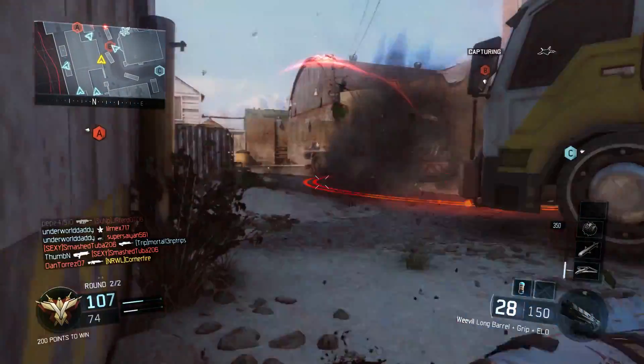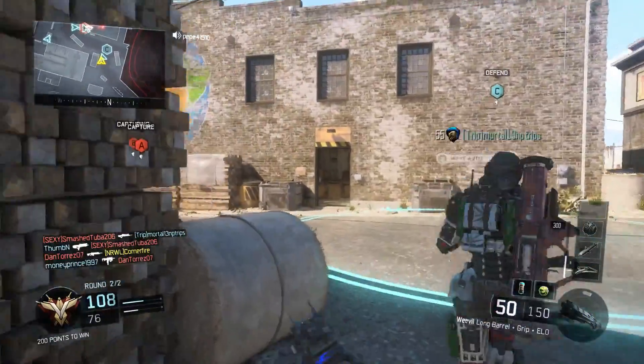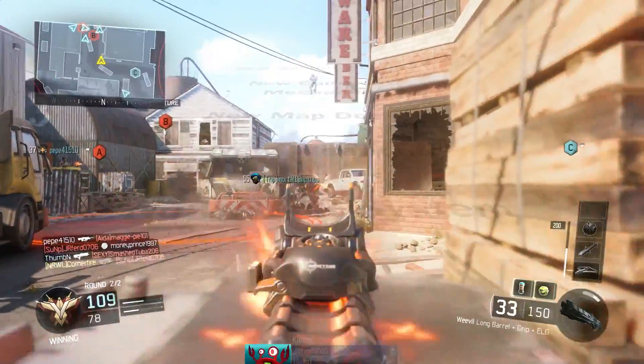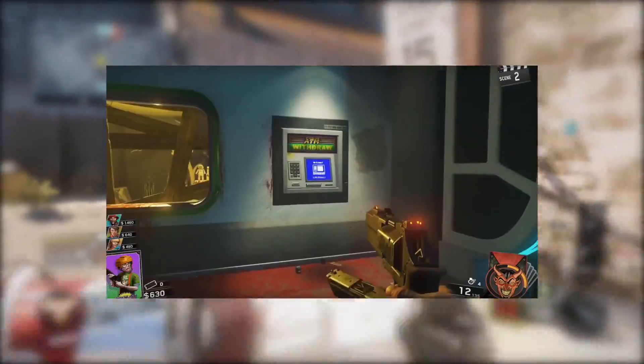So this is Infinity Ward's take on the very popular Zombies mode. It introduces a lot of new features such as boss zombies, new gameplay mechanics, new map designs, new weapons, and ATMs, and a bunch more. One of the things that stuck out to me was the ATM.